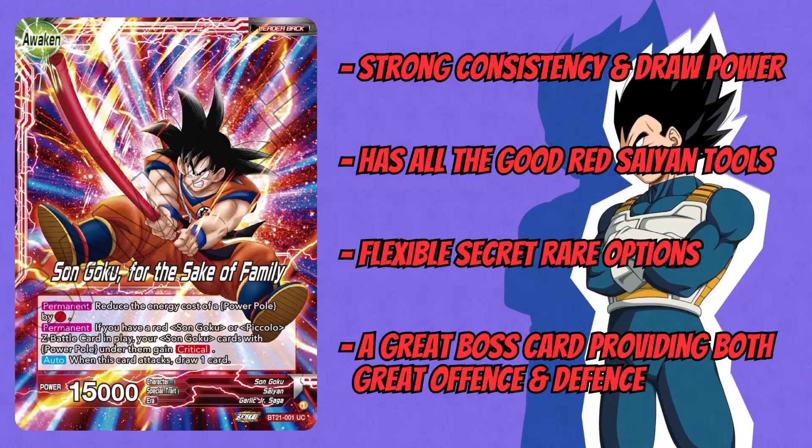It also has a great boss card, which has been a big thing for most archetypes since the Unison Warrior series — every deck has a really good boss card now. This one provides both great offense and defense in Piccolo and Gohan: when it comes down it gives a leader 5k boost, making you 20k offensively and defensively, which is very good. Incorporating that with Unison presence means you can have a very good defensive turn, basically skipping your opponent's attack turn, and it's very easy to pull off.